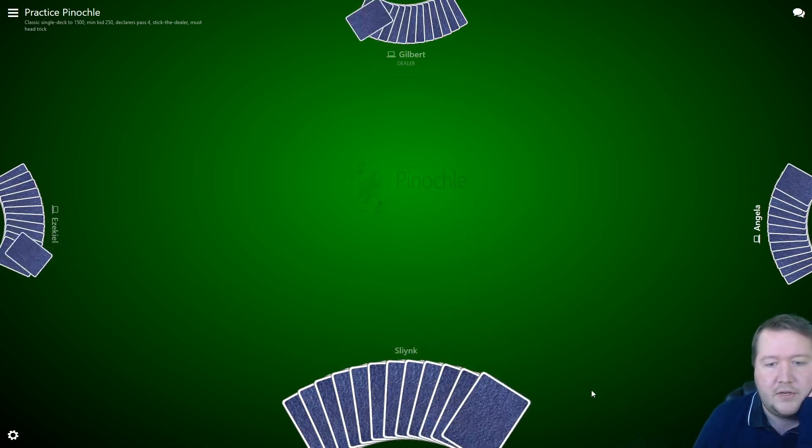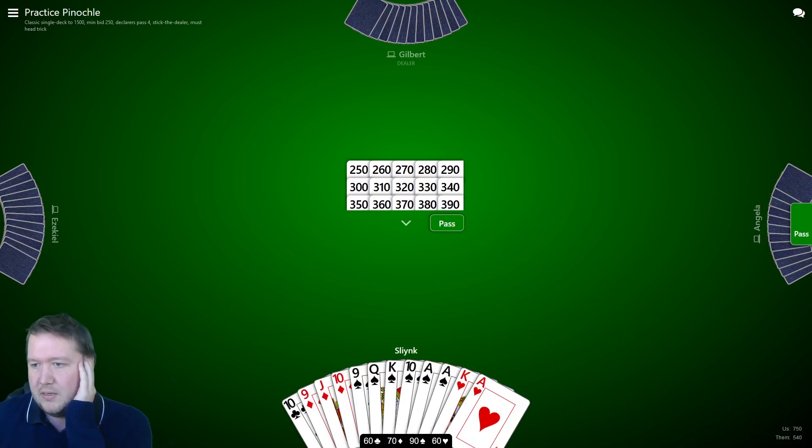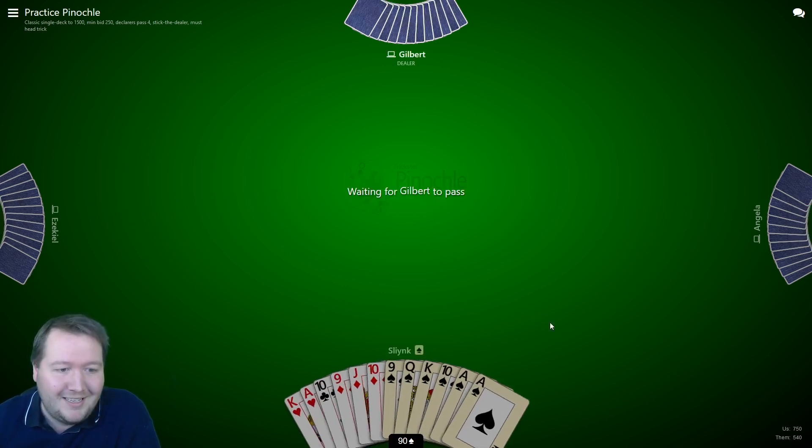They had a good hand there. It's first to 1500 — the score is down here: we're on 750, they're on 540. I've got this really good spade suit that I probably want as trumps. Points wise I got a marriage there. I've got nines of some suits. I need the jack of spades — if my partner's got a jack, my hand is fantastic. So I want to try to win this bidding, and I won it.